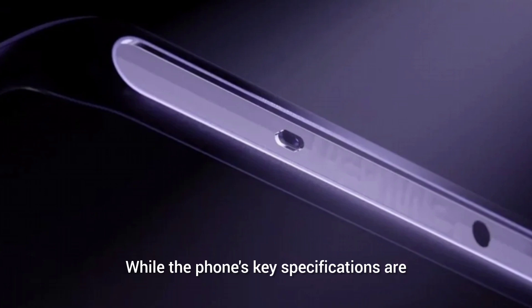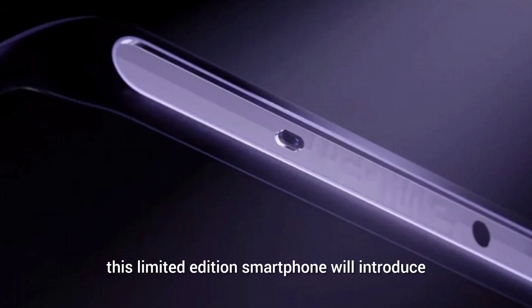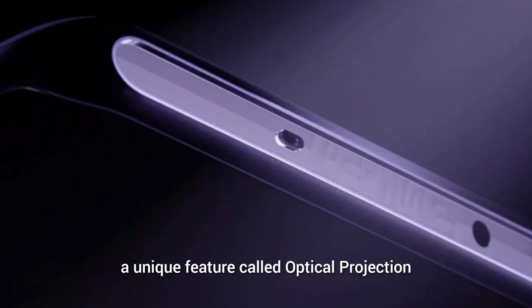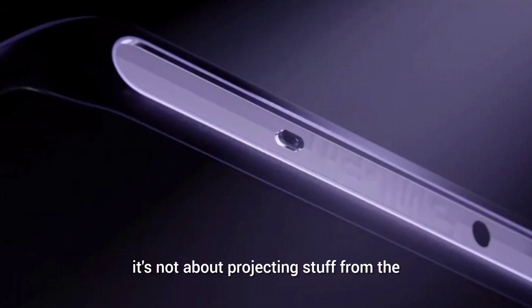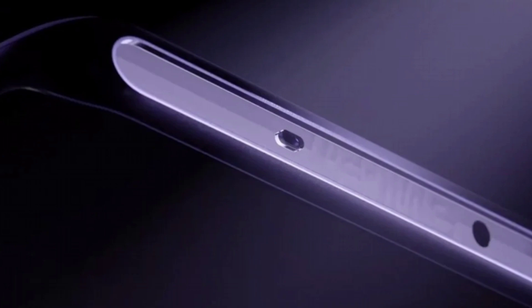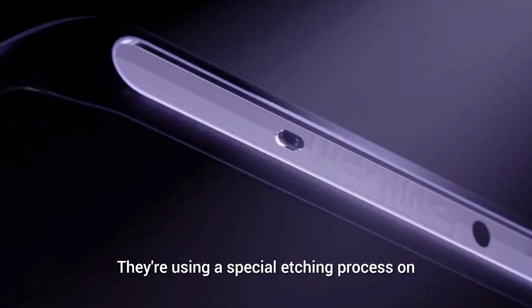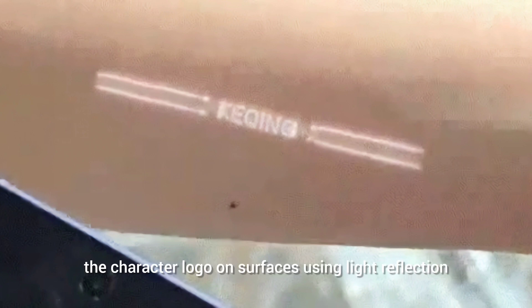While the phone's key specifications are likely to mirror those of the standard model, this limited edition smartphone will introduce a unique feature called optical projection. It's not about projecting stuff from the phone like the good old days of the Samsung Galaxy Beam. OnePlus is doing something unique — they're using a special etching process on the phone's top surface so you can project the character logo on surfaces using light reflection.